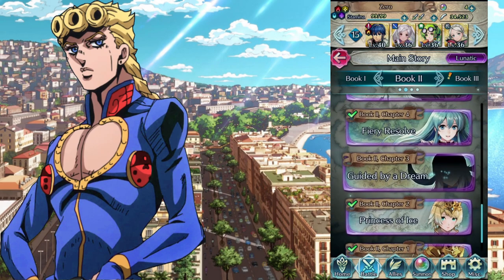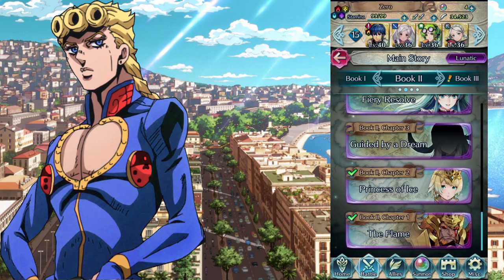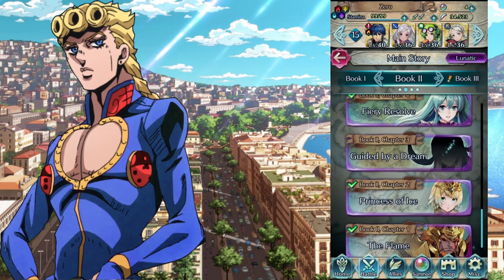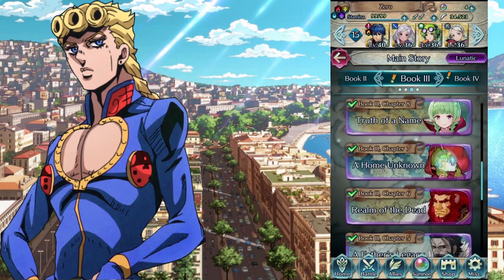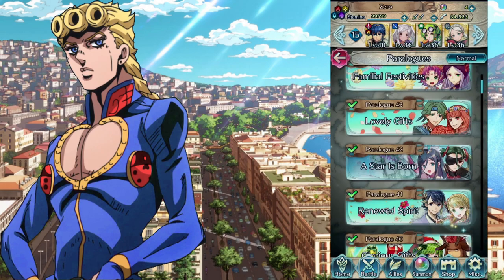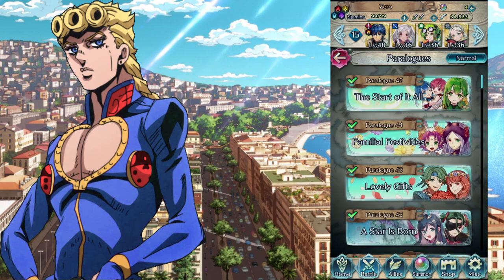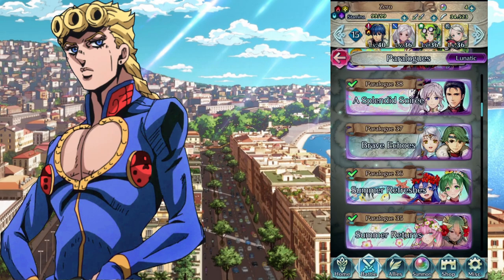I still haven't even finished them all. If you beat a whole chapter, you'll see their face clearly — if you haven't, it's blacked out. 46 chapters, each with five orbs and three difficulties, meaning three times the orbs per chapter. That's so good. And if that's not enough, here are paralogs — each one also has orbs, and they come in normal, hard, and Lunatic too, so that's another three times three.